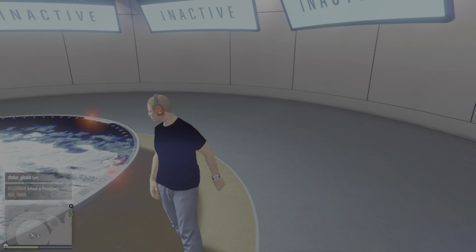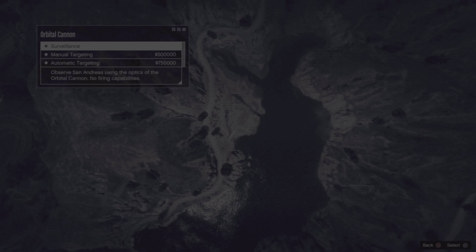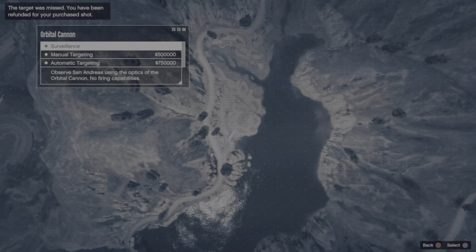Now what you guys want to do is make your way to your facility and go to your Ultimate Cannon. You can also do this glitch in a public session — as you can see, somebody just got killed and I'm in a public session. You can also do this to a trash talker that sweats a lot and you just want to get back at them.